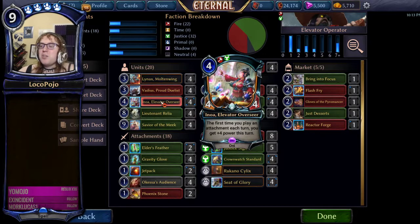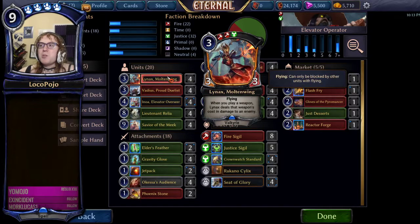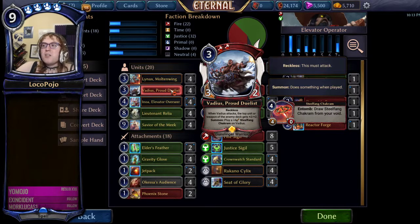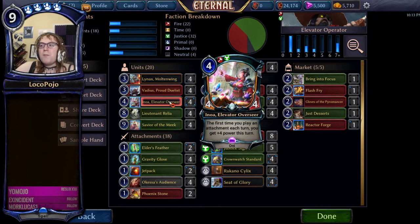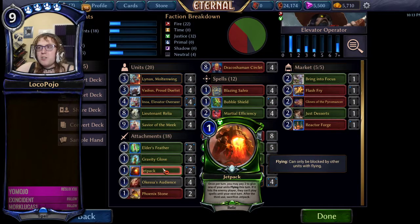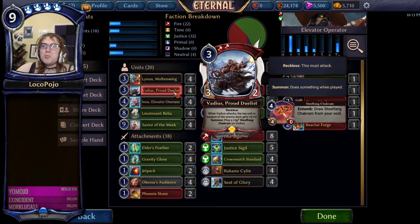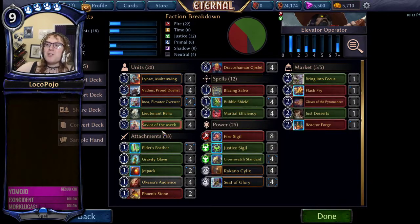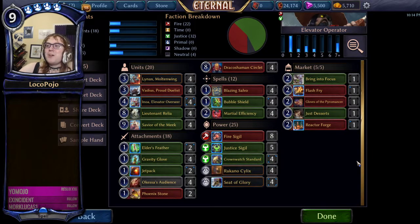Vadeus Proud Duelist plays with Linex and plays with Enoa — it plays a weapon, which means it triggers the plus four power per turn, and you can follow up Vadeus with something else. That will also deal four damage with Linex Moltenwing. In addition, it gives you Steelfang Chakrams, which are just really powerful in this format. With Enoa, you can play a Steelfang Chakram and get the full power refund off of it, continuing to set up your board while still getting a little extra value out of Vadeus' ability. The deck also uses Jetpacks as one-cost cards, and Vadeus is a pretty good aggressive option to win if you're looking for something to Bubble Shield and protect.